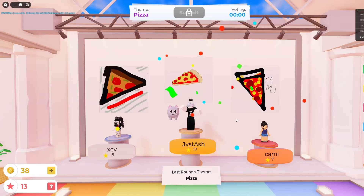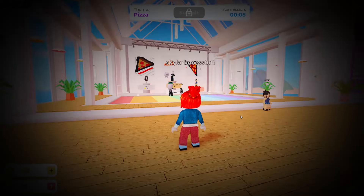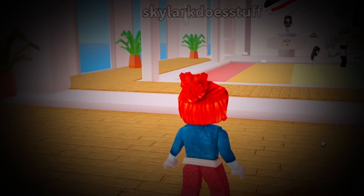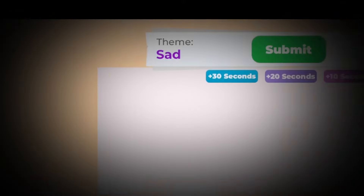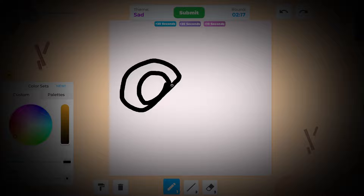Obviously they're gonna win. Oh God, I'm getting cooked by the children. I have to avenge myself. Obviously last place. With that crushing defeat looming over my head, and with the new theme being sad, I decided it would be best to draw a ginormous sad face to convey my sadness of losing the last round and hopefully get a pity vote.